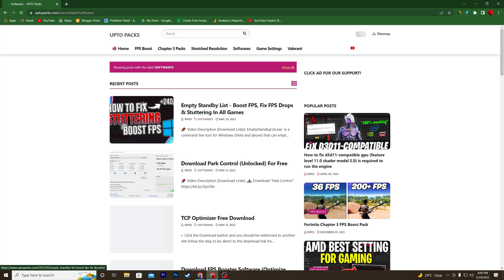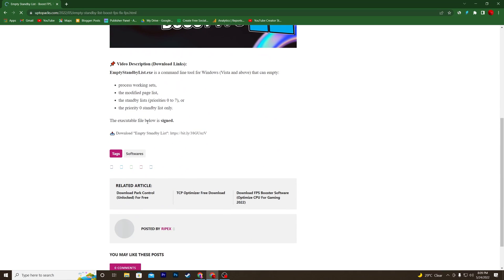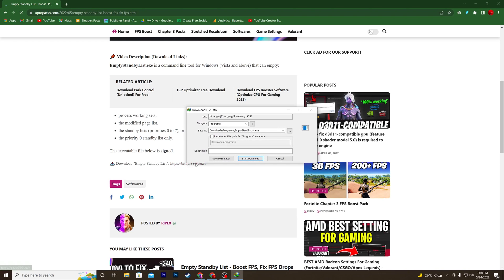You can also search in the search bar or go to the Software section and find this article in the software tab. Click on the article, scroll all the way down, and you'll find the button for downloading the Empty Standby List. Click that button and it will take you directly to the download page.